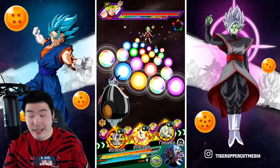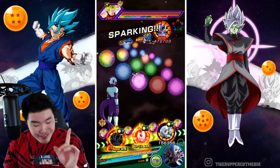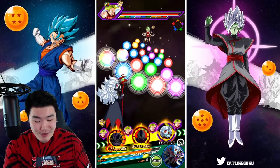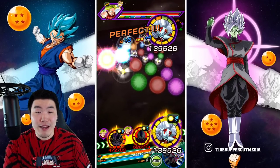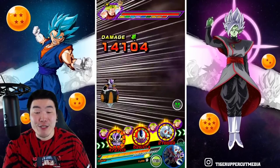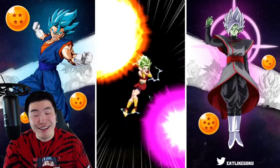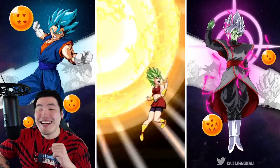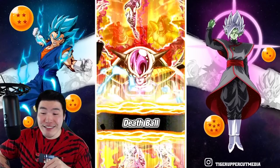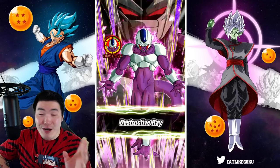I definitely need to work on him more — that'll be the first thing I do today after I post this video. If you're watching this right now, you can assume I'm farming link levels for First Form Frieza. We finally got the Big Bad Bosses link active and also got an additional super — almost 4 million for the additional.